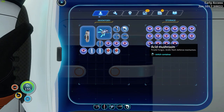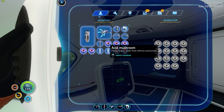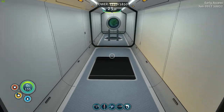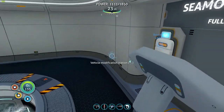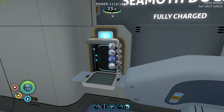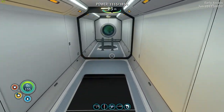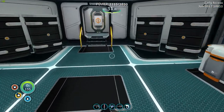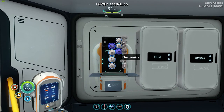We're going to need some more acid mushrooms — do we need those to make wiring kits? I can't remember. Let's take a couple down just in case. Advanced wiring kit and titanium — I keep forgetting. Advanced wiring kit times two. Maybe we'll do this before we head out, and then next time around we could take the prawn suit out.